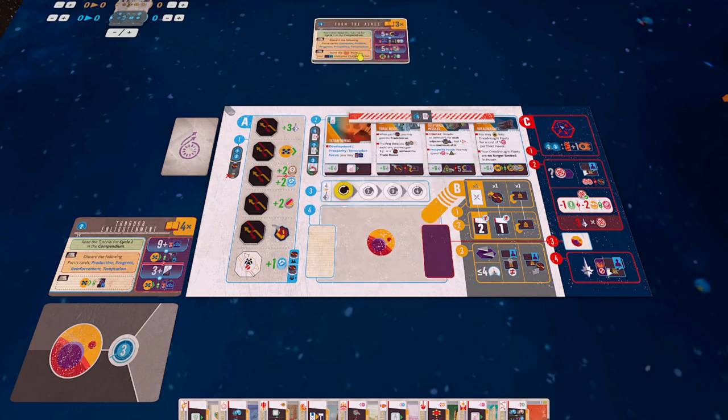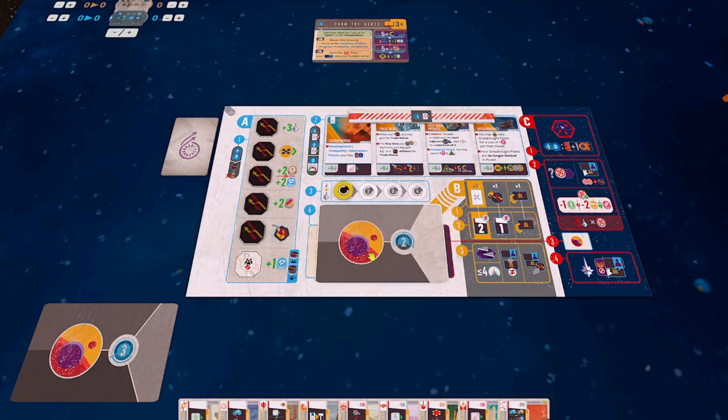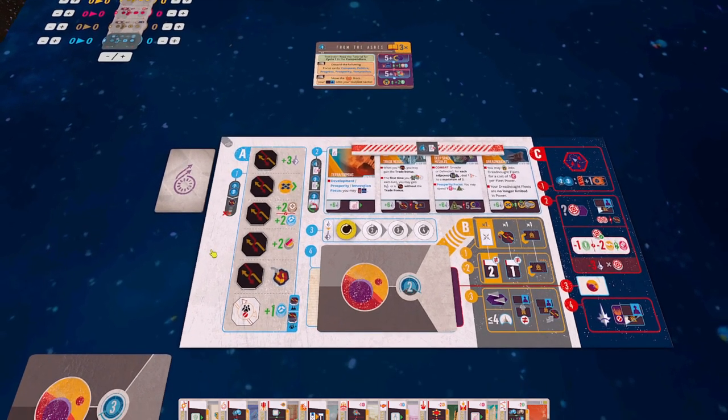We can get rid of this Cycle 1 card because that is no longer relevant. This is going to come over here — this is the Cycle 2 galactic event. We will flip it over and have a look at it properly in a minute. I said at the beginning of Cycle 1 that we only did Step 4 of the preparation phase. Now that we're in Cycle 2, we've got to go through the full preparation phase.